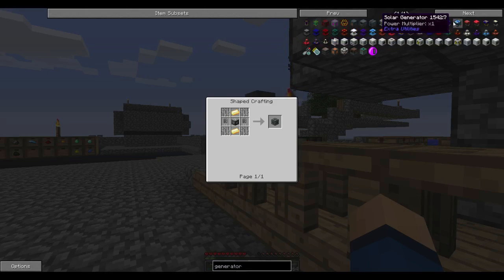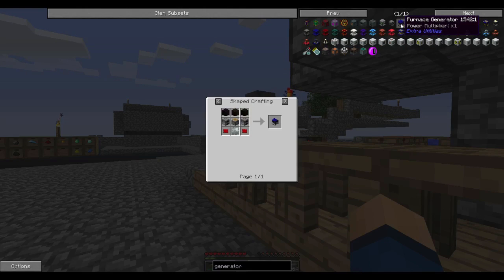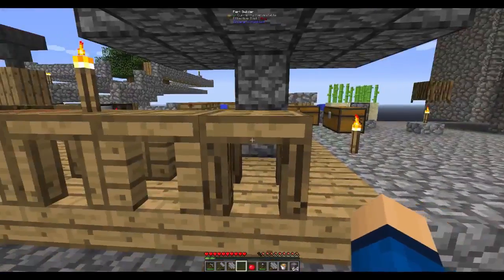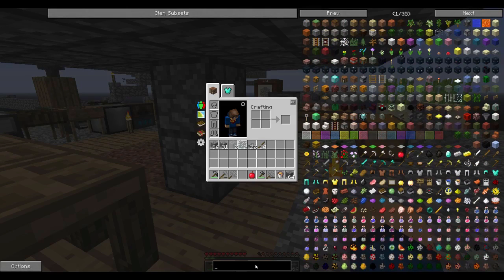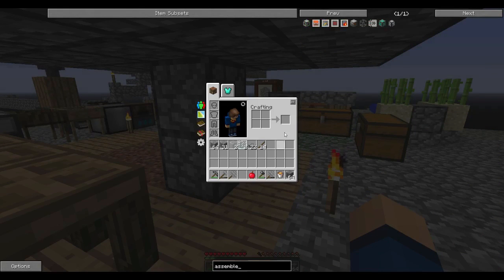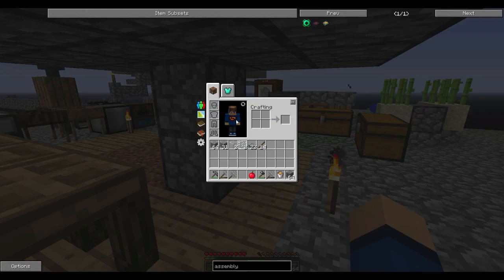I want to see what the lava generator takes — apparently it's impossible to make right now. What about the furnace generator? That uses blocks of coal and redstone chipsets. I think we're going to make an assembly table — that's going to open up a lot of possibilities. The recipe is standard: diamond gear, obsidian, diamond, and redstone.